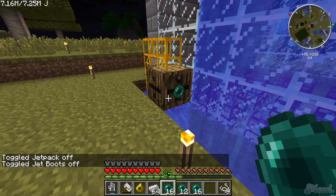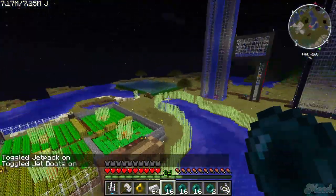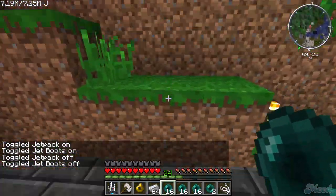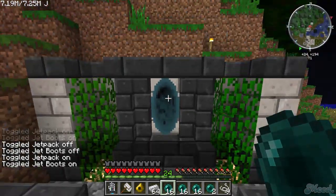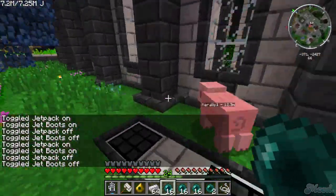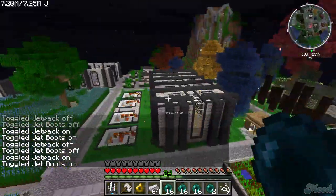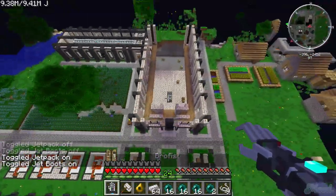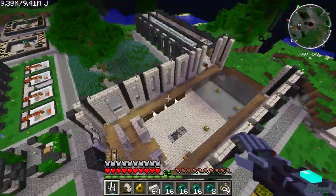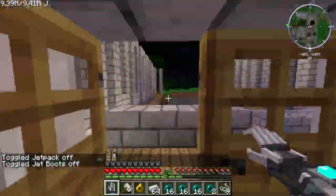I'm back. I've got four ender pearls so I'm just gonna wait for you. I'm at spawn right now. I'm in the basement of my house — I'm coming right now. Did you find a portal? Yeah, I'm a professional! All right, so we're gonna do the force field emitters for the energy shield.